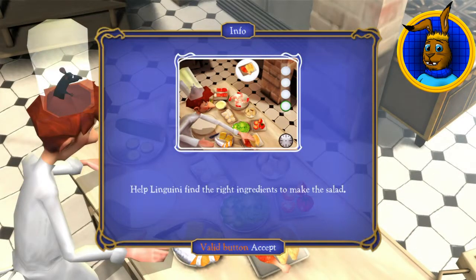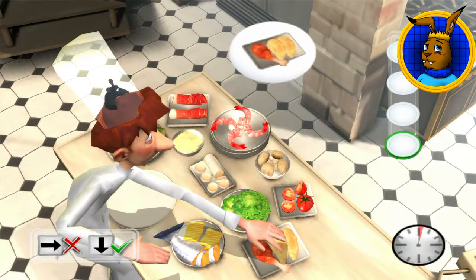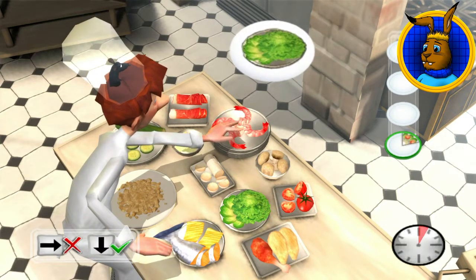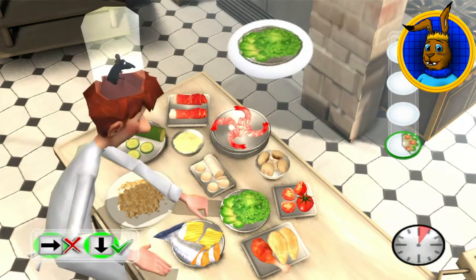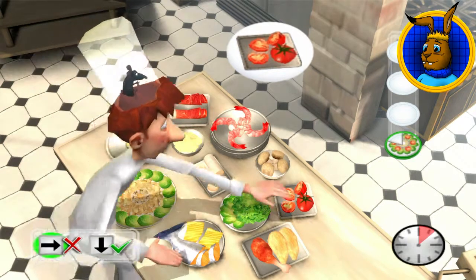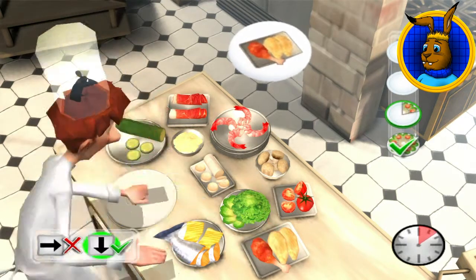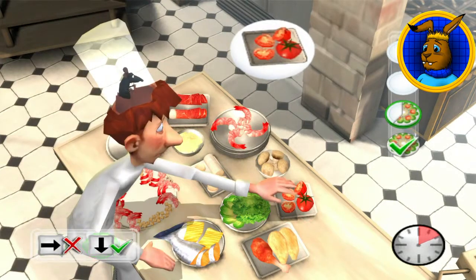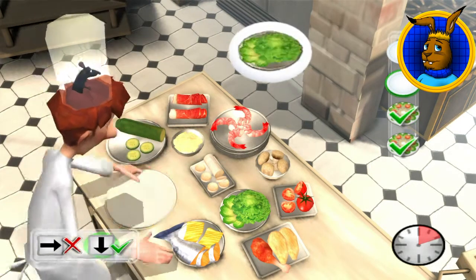Anyway, we're going to get to these cooking stations, and his first challenge is to fix a salad. Through the obligatory pop-up boxes, basically Remy will prompt Linguini what to put in each salad. That's when Linguini hovers his hand over each ingredient - Remy will decide whether or not he wants it. Press down to accept, or if Remy does not agree, press right to move Linguini's hand elsewhere, and hopefully he chooses the right one.